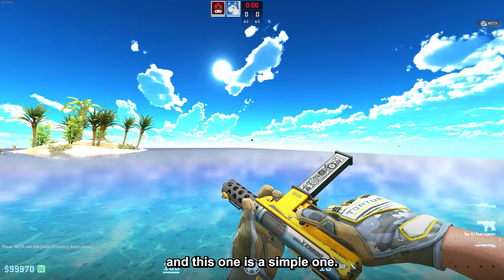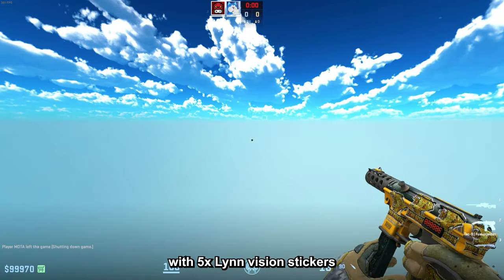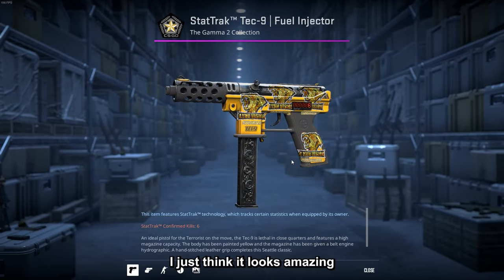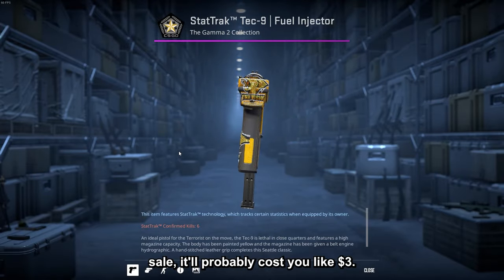Lastly we have the Tech-9 Bear — basically a Fuel Injector with five Lean Vision stickers from the Copenhagen Major. There is no special placement; it just looks amazing. It costs around 5 dollars, but if you wait for the sticker sale it will probably cost around 3 dollars.